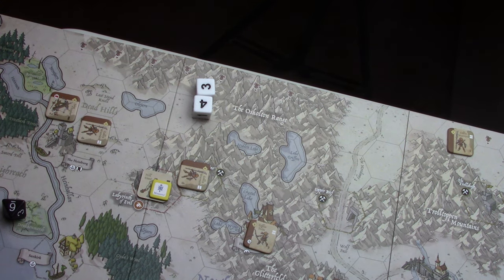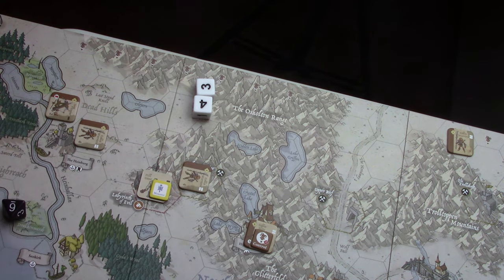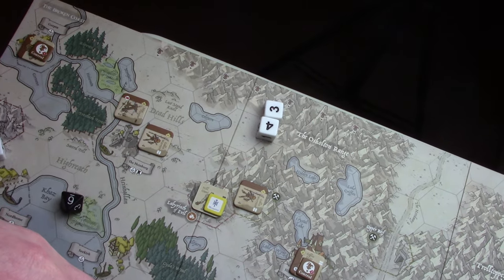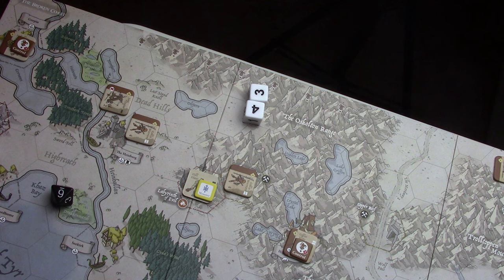They'll place a control marker. Now, if you're not familiar with the Goblins — when they capture a settlement or city, they don't get income the way other factions do. During the income phase, they have to pay a coin for each control marker. We need like 20 of these control markers at the end of any season if we want to win, so we've got to keep our cash on hand — or take two of the cities.